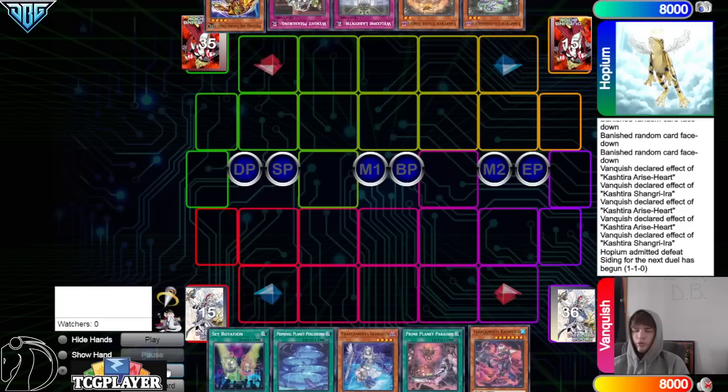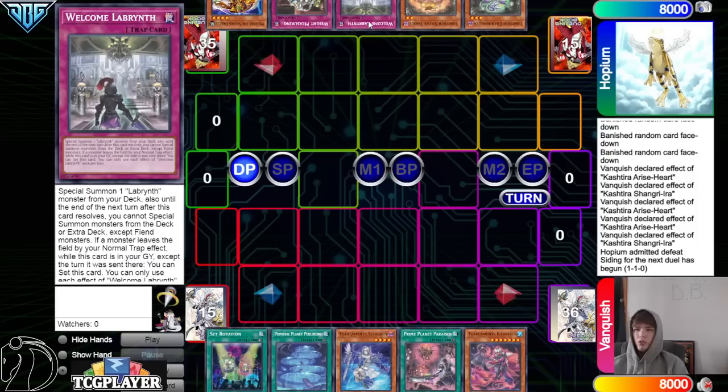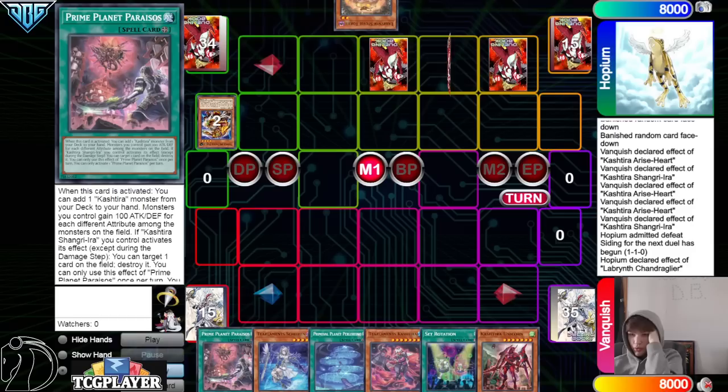On to the next game. Did we really not equip Papayas? They got Rotation, Planet, Shailen, Prime Planet, Kastira. They have Chandelier, Stovey, Welcome Labyrinth, Weight Measuring, and Medora. They activate the effect — discard that and that, go ahead and set Big Welcome, then set two more. Pass turn.